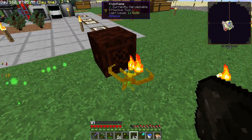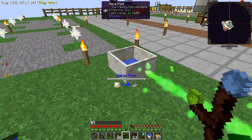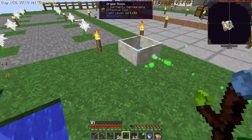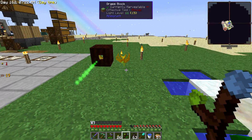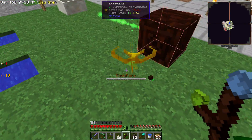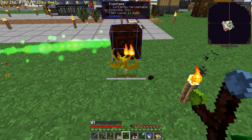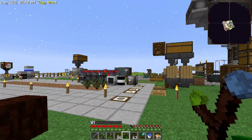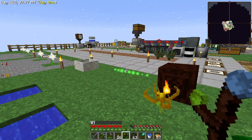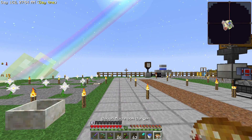This will start producing mana at a fairly good rate while it has charcoal in it - it'll burn just as long as charcoal would in a furnace. Now we can start getting some mana and won't have to worry about our mana supply too much anymore. I'm going to try to make up a few more of these. I had an automated system in the last Sky Factory but I don't think I'll bother with that, because we are going to try to get the Pam's Harvestcraft stuff set up for the Gourmaryllis.